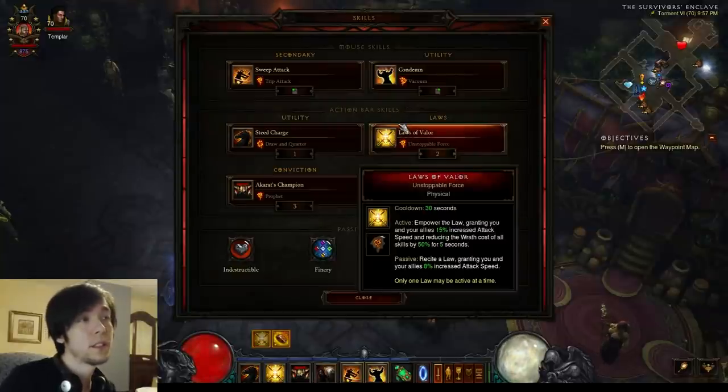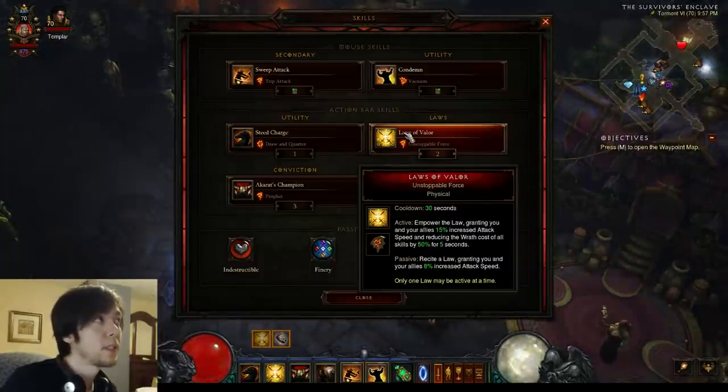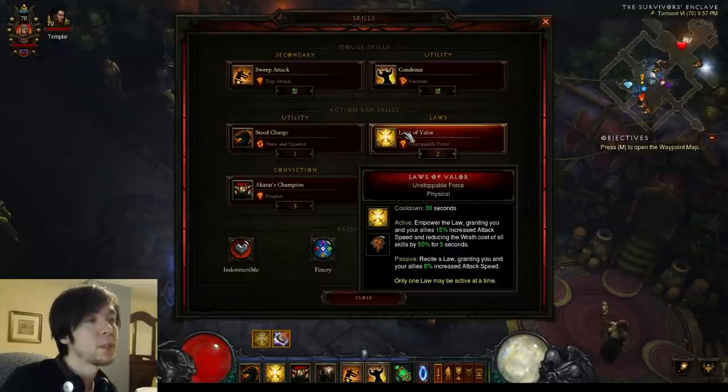Laws of Valor, Unstoppable Force — on a single target you're completely Wrath Starved, so you're definitely going to need this. You could potentially get Wrath regeneration on your weapon and stuff like that, but it's way too hard to have good uptime on your damage for a single target. Unstoppable Force is going to solve all your Wrath problems for the most part.